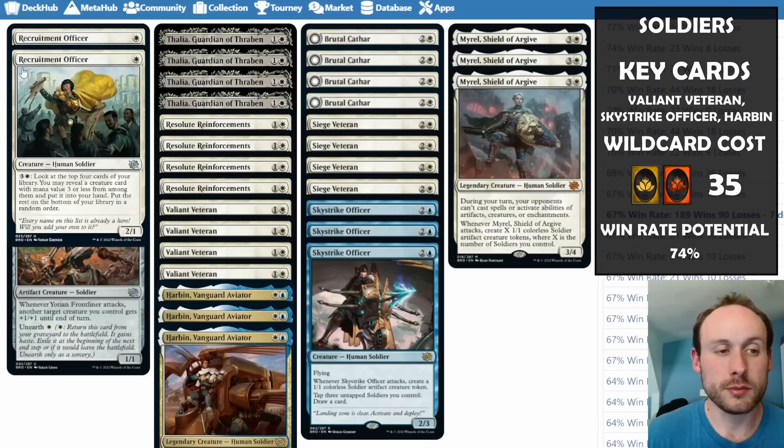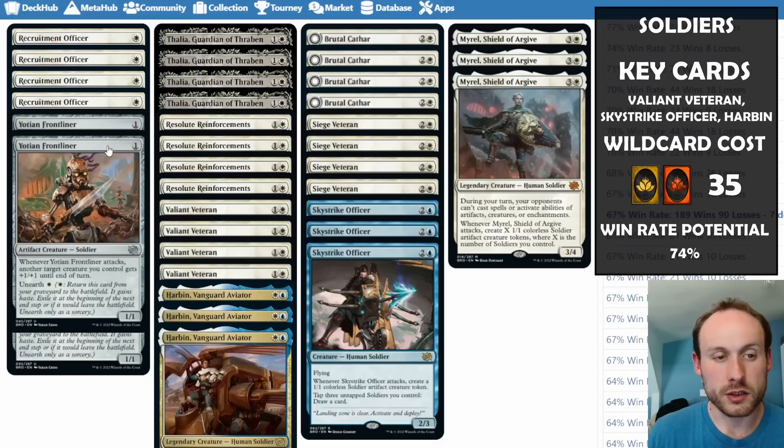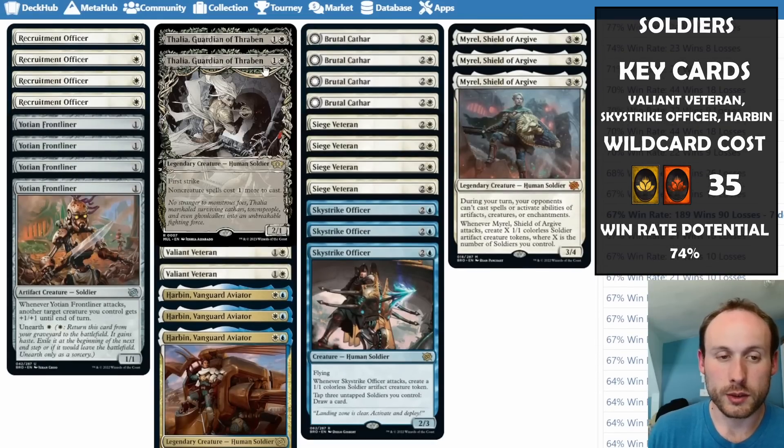We have the Frontliner, a nice little attacker that can boost another creature and can be unearthed to come back — resilient and a bit annoying to deal with. Thalia is here because everything in this deck is a creature — we have no instants or sorceries — so making non-creature spells cost more only hurts the opponent. It's really annoying to face but extremely useful when it's on your side.